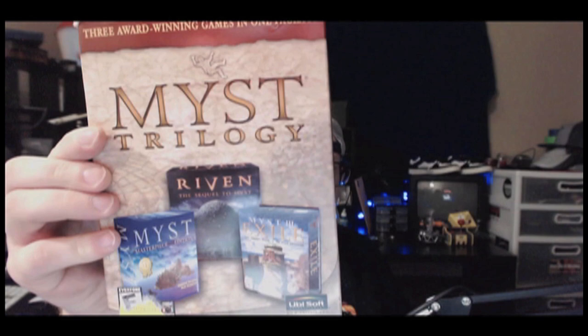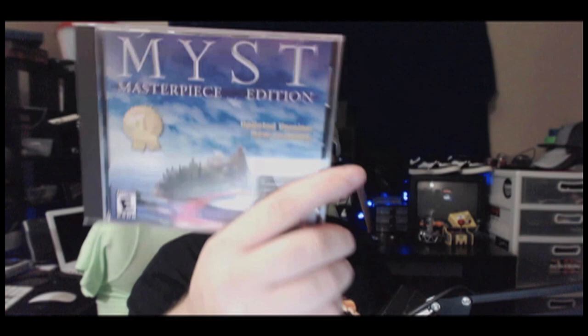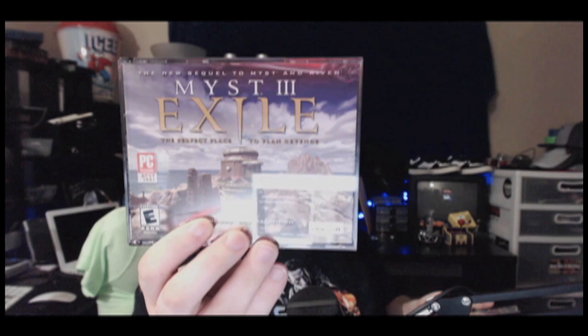Mist Trilogy, found for five dollars — it has Mist, Riven, and Mist 3: Exile, all inside. Cool to collect and the big box looks great on the shelf. It's got the Mist Masterpiece Edition, which was recently released on GOG, Riven: The Sequel to Mist, and Mist 3: Exile. PC Magazine Best of 2001.